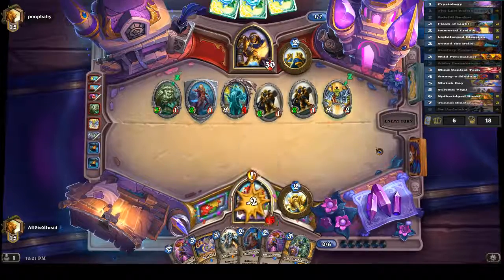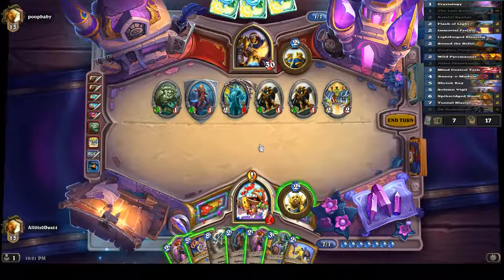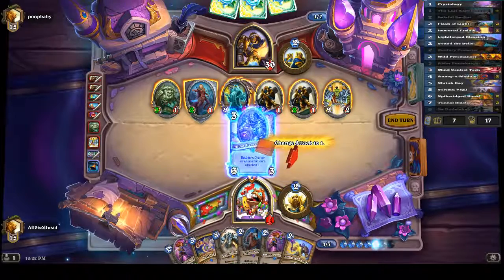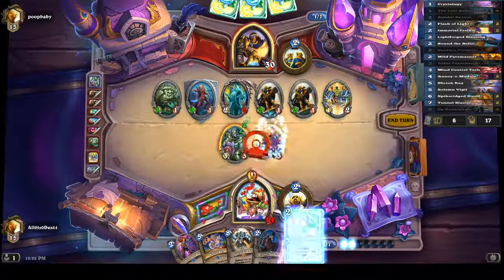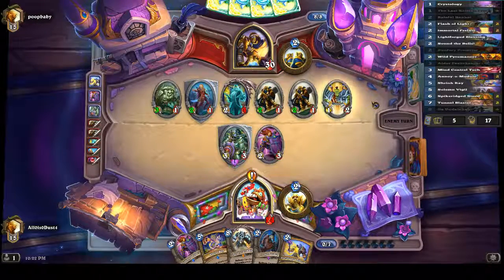Drawing a Pyromancer would be the best option for me, but it's not a Pyromancer. Shrink Ray actually does nothing. All Shrink Ray does is remove one, two, three — a total of two attack on the board.